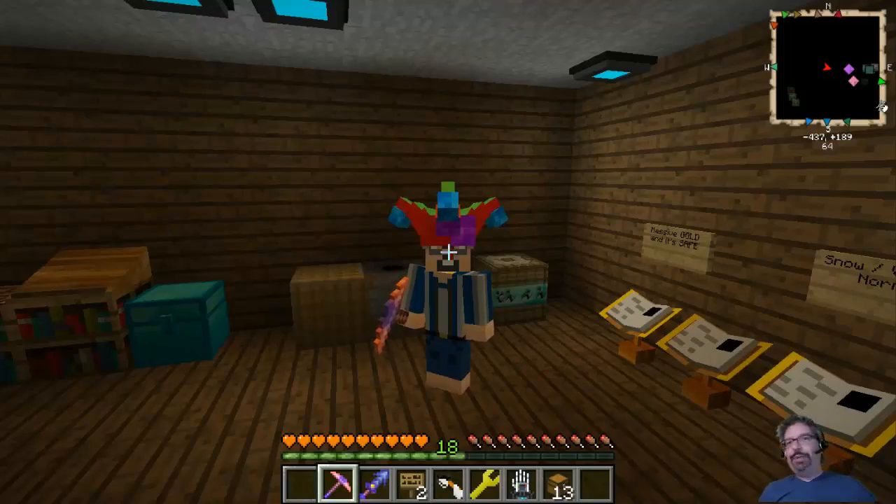Welcome back everybody. I am Headwound and this is In Game with Minecraft. This is Feed the Beast Unleashed and this is episode 6. We're going to have a specific subject to this episode — we're going to do Mistcraft, and specifically designing and building your own age.